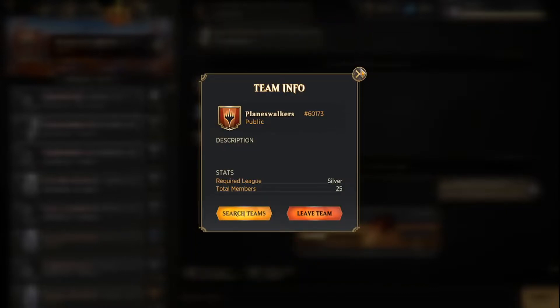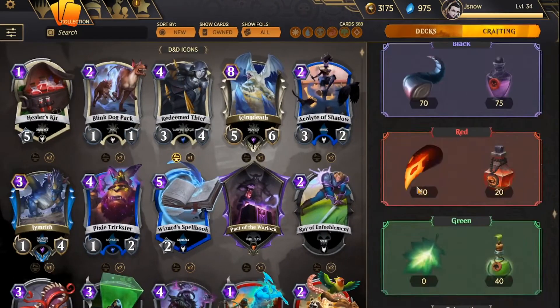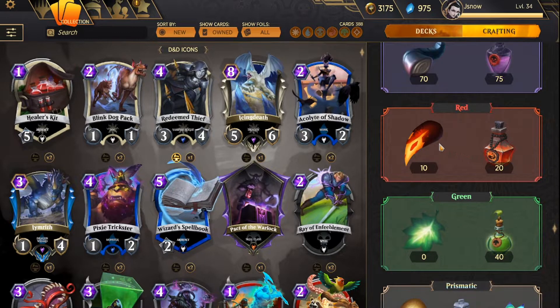Why do you want an active team? You want an active team because you want donation requests to be flowing. Basically, you click the Donate button and donate some of your shards that you get from disenchanting — dusting your cards — and you can donate them for some gold. While it does seem annoying to lose some of your gems or shards in the process, it's actually very worth it if you have an active team, because you can just get them right back by going to Request Materials.